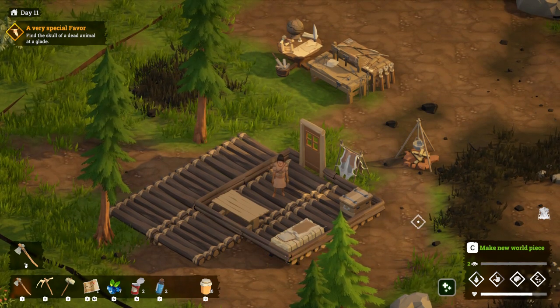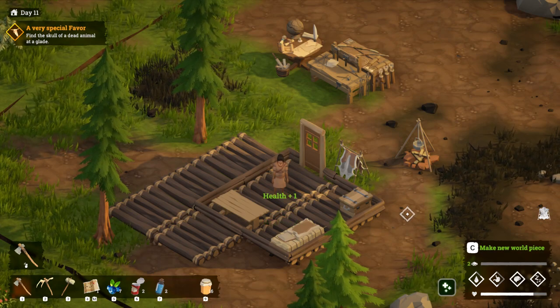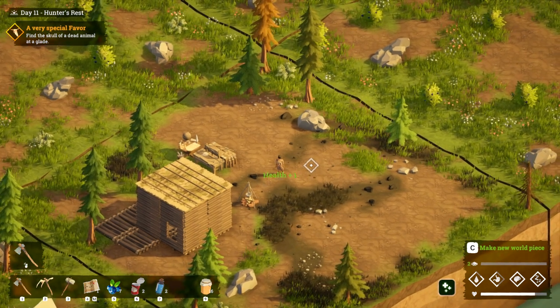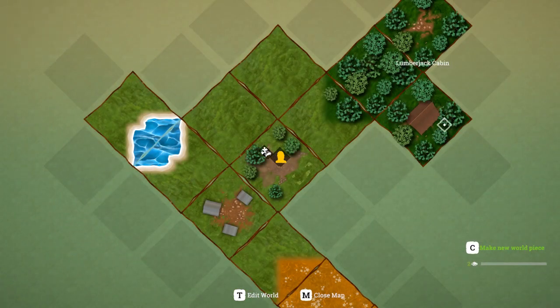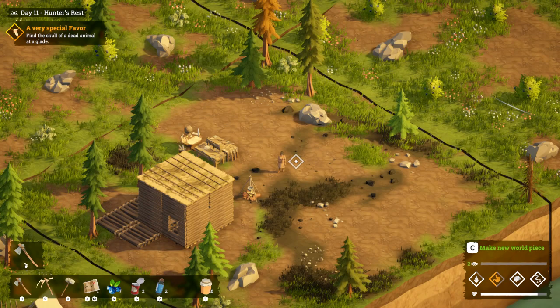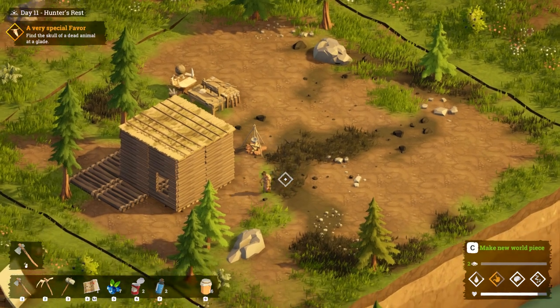Hello everyone, this is Smocks from Celebrant Quest. Welcome back to my blind playthrough of Above Snakes. We have our beautiful little hut here which I'd like to expand. In the last episode we planted down the lumberjack cave and also the blade where we're supposed to be hunting some animals, but I haven't got a bow and arrow yet, so that's not happening anytime soon. I want to see how I could get one.